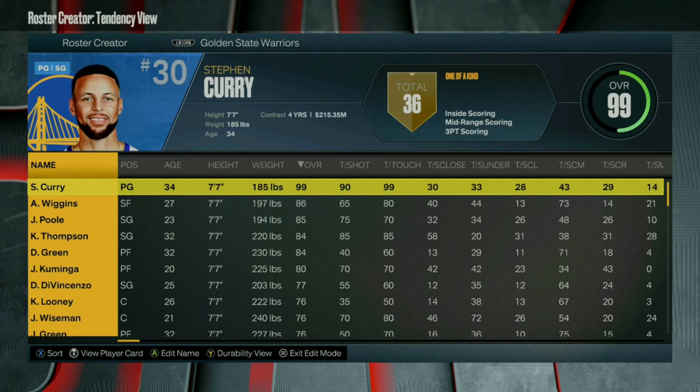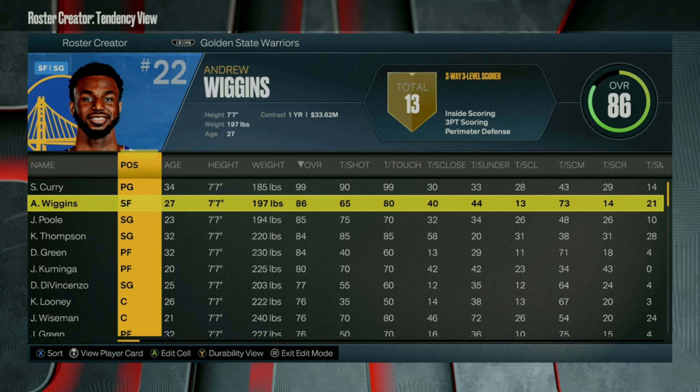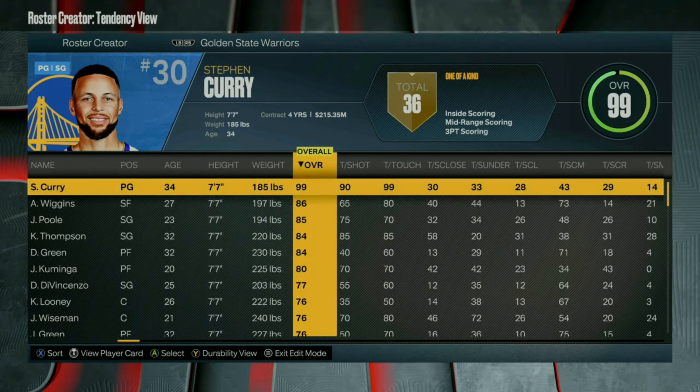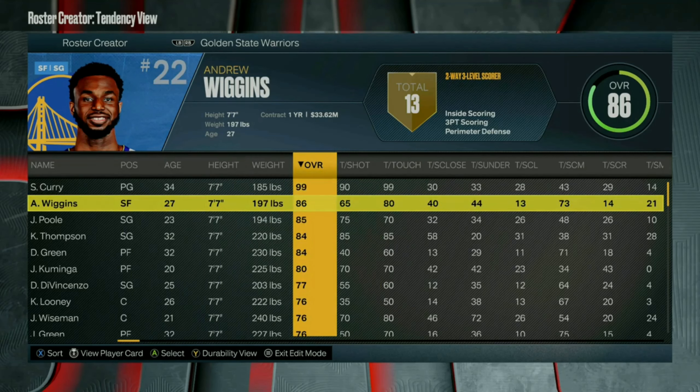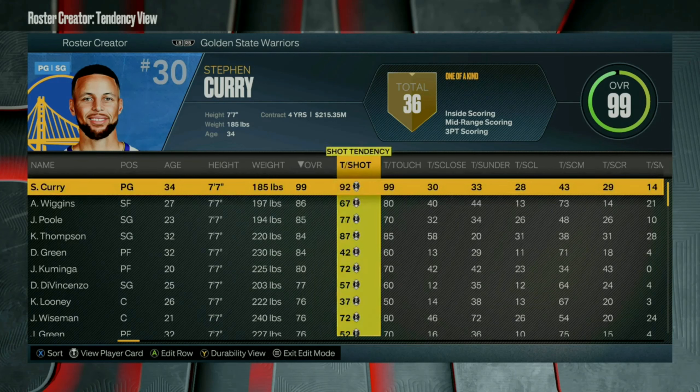To do that, you wanna go over to the tendencies. And then you can go ahead and change Steph Curry's tendencies to where he's got everything on 99. After you guys give the player that you chose all 99 tendencies, you wanna do the opposite with the worst player on the team.